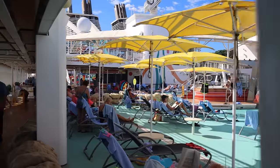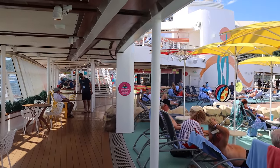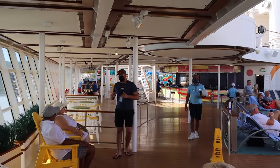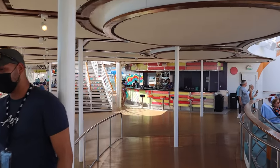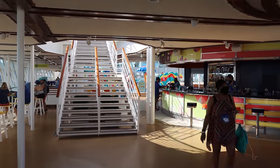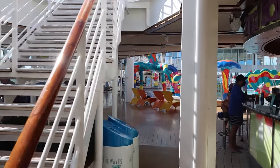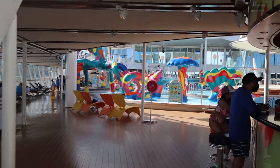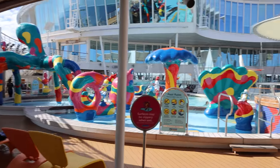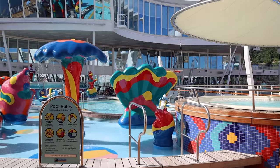More hot tubs and lots of loungers. At the end of the pool there's another bar — the Sandbar. The servers on Allure have been phenomenal, really attentive about bringing drinks. The other bar we passed earlier was the Pool Bar, and this is the Sandbar. More steps up to deck 16. And then all the way over is the splash pad as we walk toward the back of the ship.